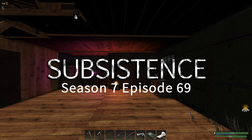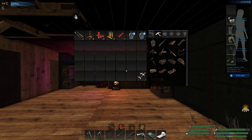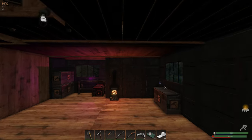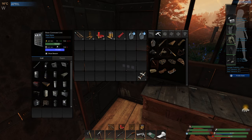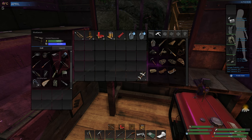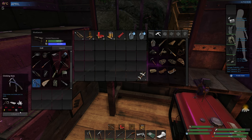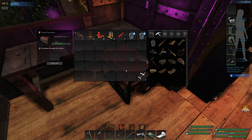Welcome back to Subsistence. Where we left off, we were waiting for some power so we could craft the climbing axes. It's April so the weather is going to start changing. Let's have a look at how we're doing for power - 1400. I think we need 1800 for the climbing axes. We've got the mass so that's no problem, and we should have everything we need in the box.